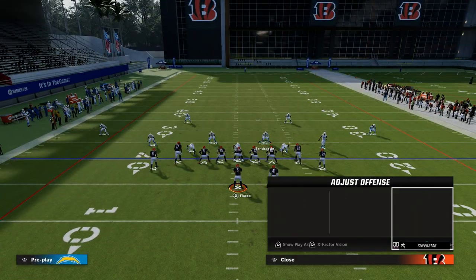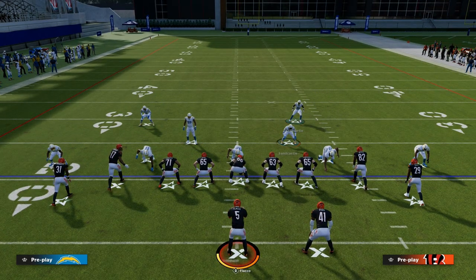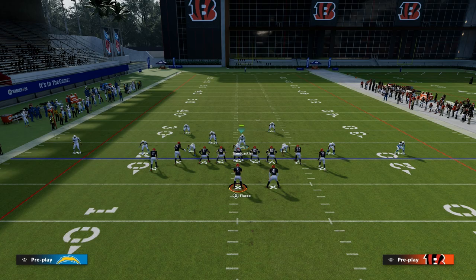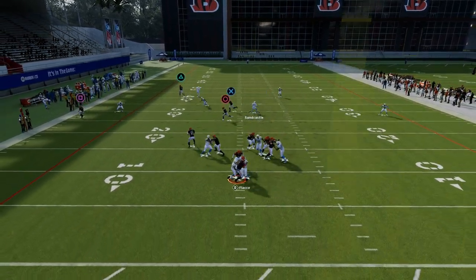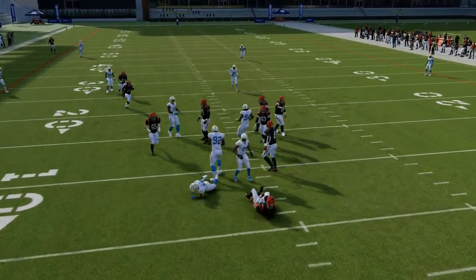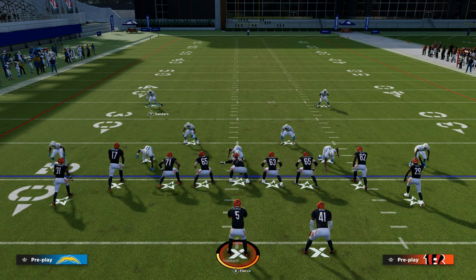The reason double edge pressure is really important, especially against tight ends, is if they block a running back or they go play action. This is also why I like to pass commit. With AKA X vectors not being a big deal anymore, people aren't going to be running the ball as much, so you should be able to pass commit and get the pressure you're seeing here.